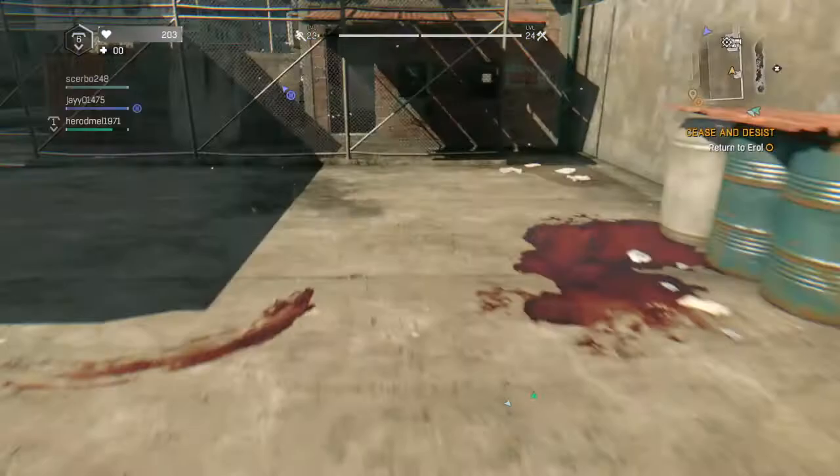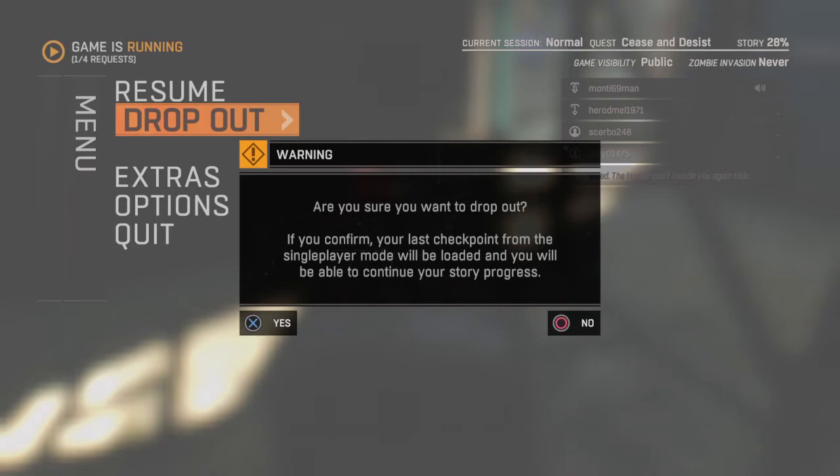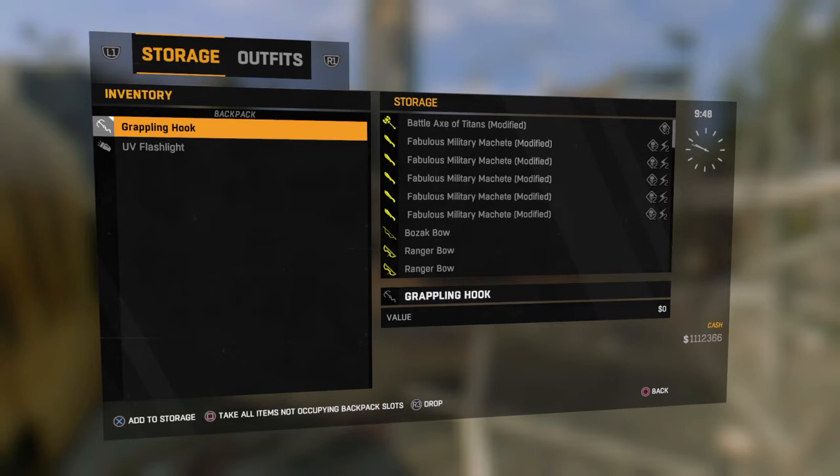A lot of people spam square when you go to drop out, but that's not what you want to do. You want to hit it four times quickly and it'll pop it up. Now, if you hit it more than that, it'll pop up all your weapon mods and everything in your backpack over here, which is how they were able to patch that just recently.